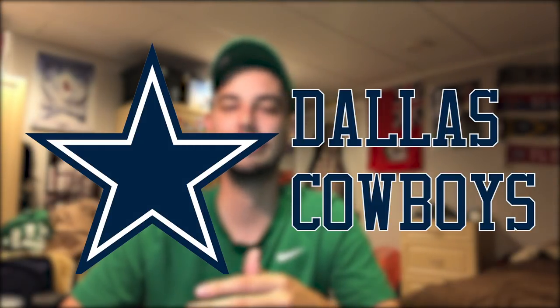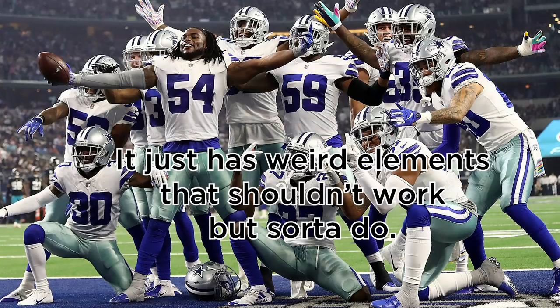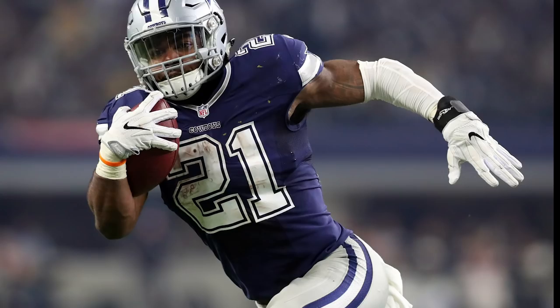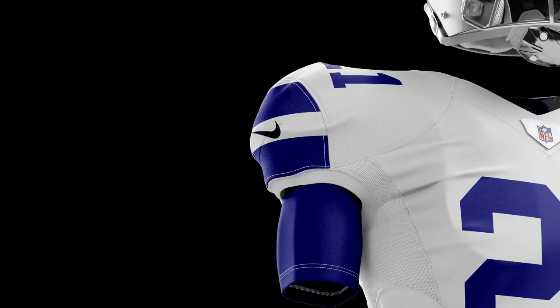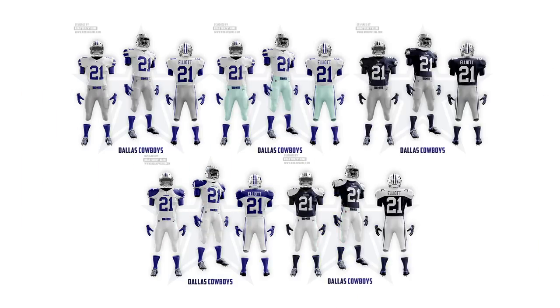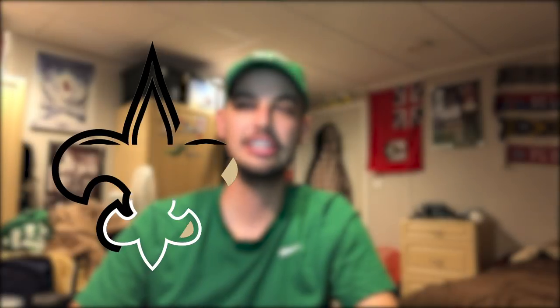Moving on to the good category, the Cowboys have the weirdest uniform situation in the league where their uniform technically has a really dumb design but it still looks good. Their navy away uniforms are actually really nice and I think they should wear them more. In my design I went with normal silver pants but also kept the weird green pants as an alternate. The only change I made to the actual uniform was getting rid of the black edges on the sleeve stripes. I gave them two alternates: one being the classic throwback with the white helmet everyone loves them wearing on Thanksgiving, and another alternate white using more royal blue.